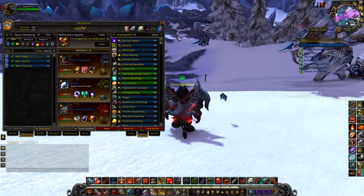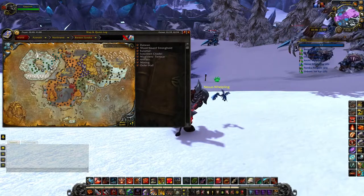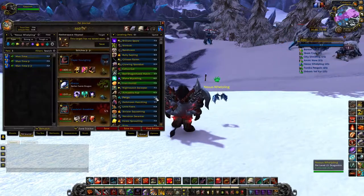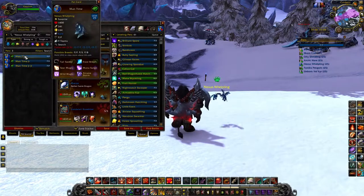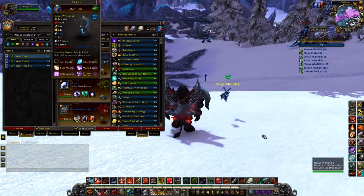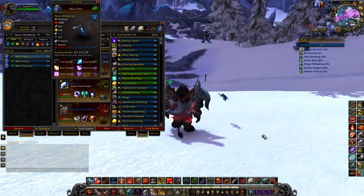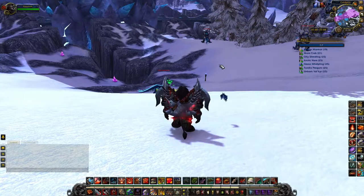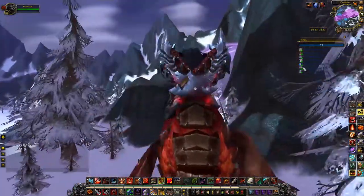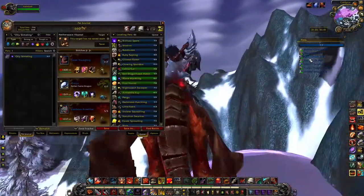I've crit for like 1300 damage with Mana Surge, so it's a great pet. He is found over in Coldara and they're all over the place. I would recommend picking up two Power/Power breeds and a Power/Speed breed. It's not too hard because there's only three breeds, so finding a rare Power/Power is pretty easy. That is the first pet on the list and he is definitely one of my favorites in the entire game.